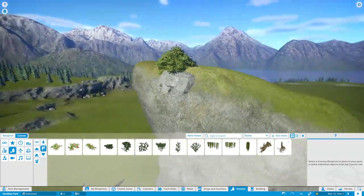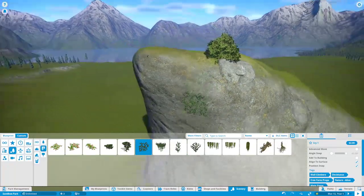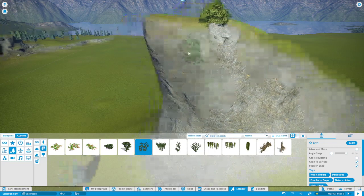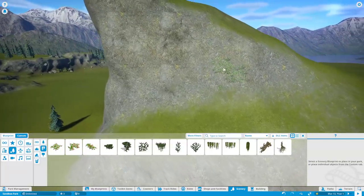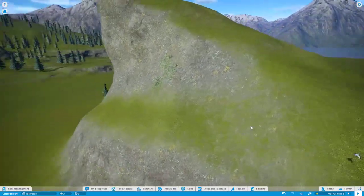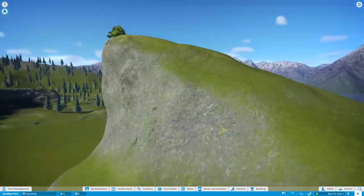Wall climbers are amazing. Make sure you have line to surface on when placing them. You can decorate an entire cliff with them. Keep in mind they're pretty small compared to large areas, but in small quantities they can be very pretty. They work well when you have a little bit of rock surface and you want some greenery to shine through.